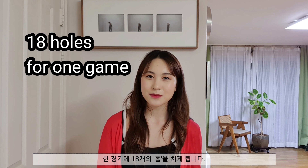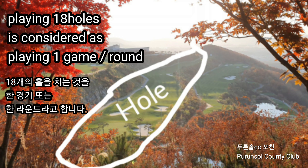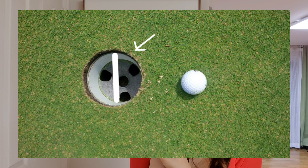Stroke play involves playing 18 holes for one game. This is what we call a hole, and playing 18 holes is considered playing one game, or a round. At the end of each hole, there exists a literal hole which is around the diameter of an average cup — so slightly bigger than this cup. Every hole is completed when the player sinks the ball into this cup, and our goal is to complete all 18 holes with the least amount of strokes.